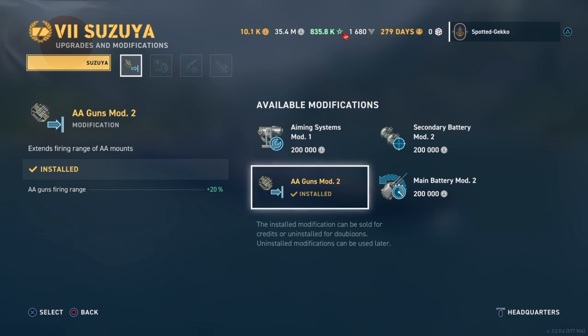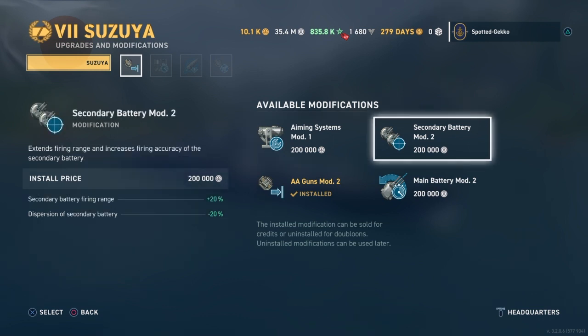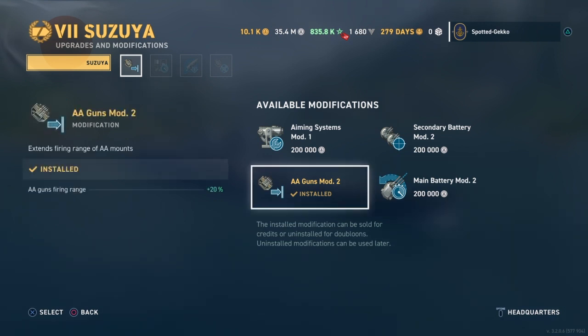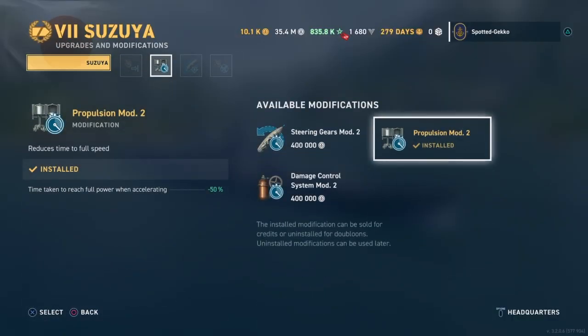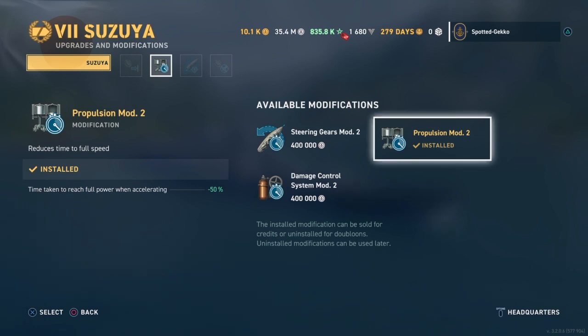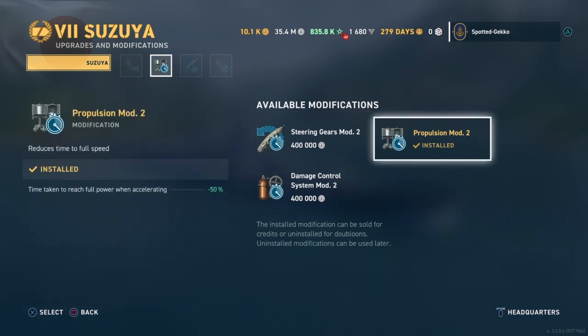I would also consider taking aiming systems for better dispersion, but I find the guns on here are pretty naturally accurate — they feel really good. Secondary battery I don't think anyone would use, and main battery gives increased traverse speed but a slight hit to reload time. For slot two, we have steering gear, damage control, and propulsion mod. I think most people will choose steering gear mod two, since a lot of people will be kiting with this ship given the rear-angled torpedoes, but I'm going with propulsion mod for that better acceleration.